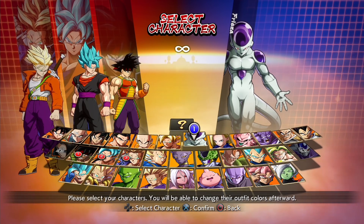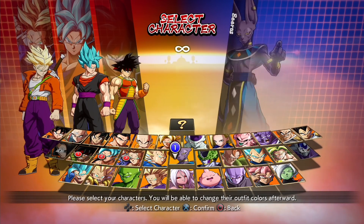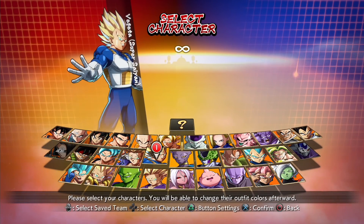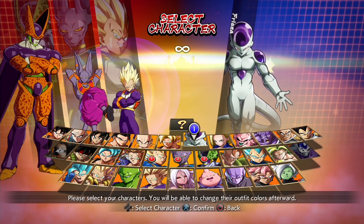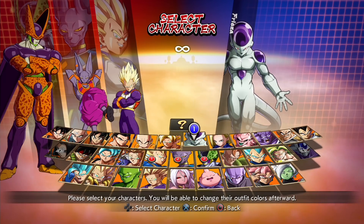Trunks I actually kind of dig the look on him with these colors, definitely. Next up we have Vegeta, Beerus, and Cell. Beerus is, I believe, the only one rocking pink pants for this Halloween stuff. Cell looks really, really good. Vegeta — I really like the purple, but if you ask me, Vegeta's color 7 is still the best.